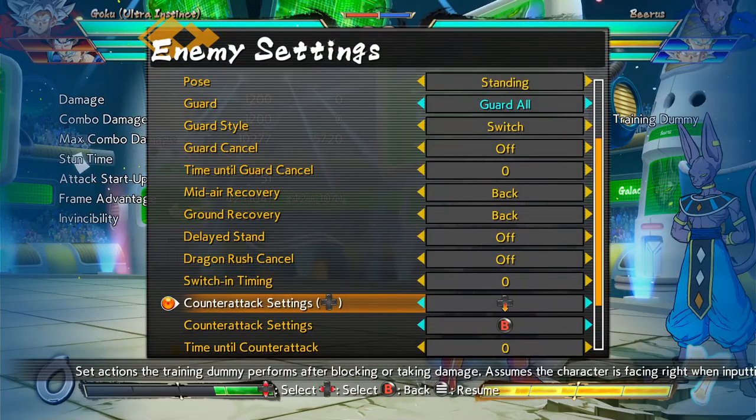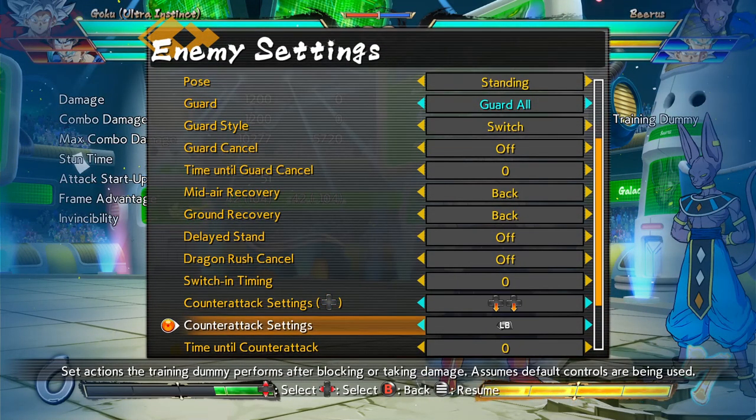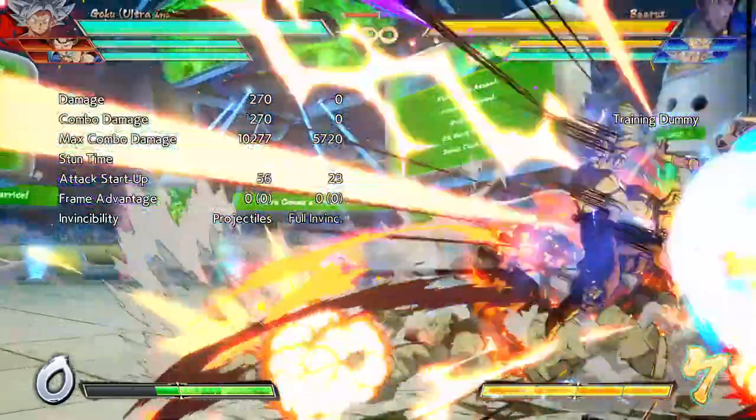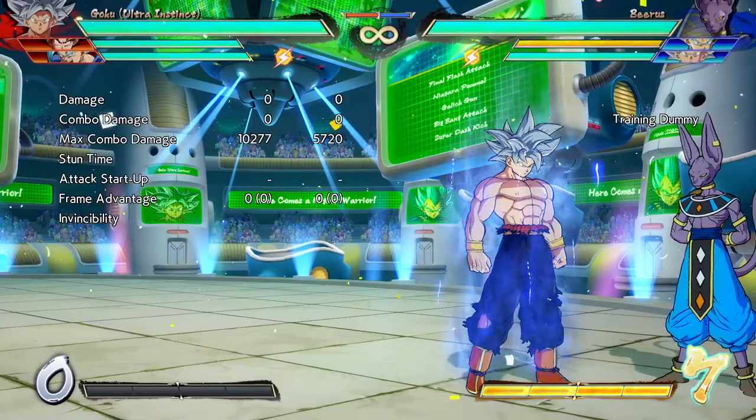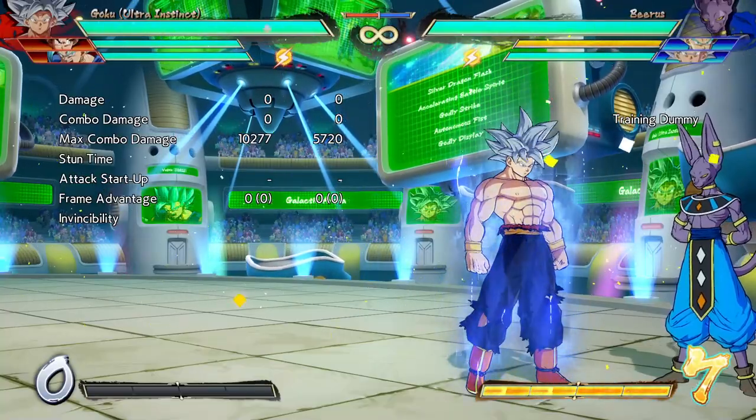It also works with DPs too, but you do have to use beam — watch this. Yeah, and you can go from there. It works with any DP, so that includes Gogeta 4S and I guess Adult Gohan.